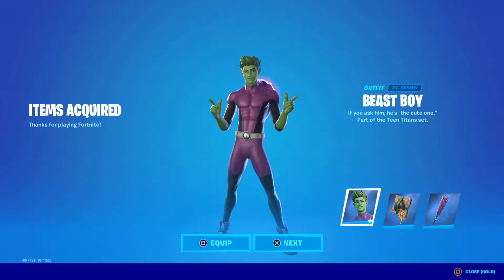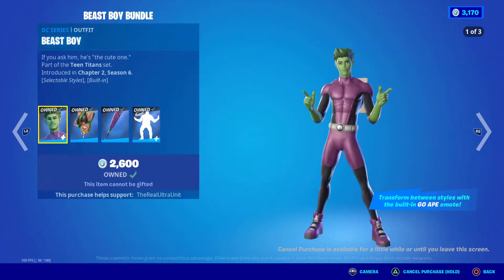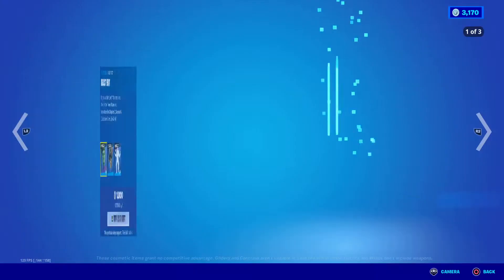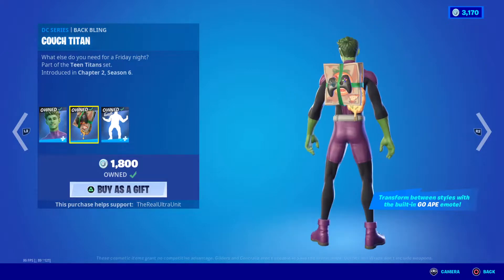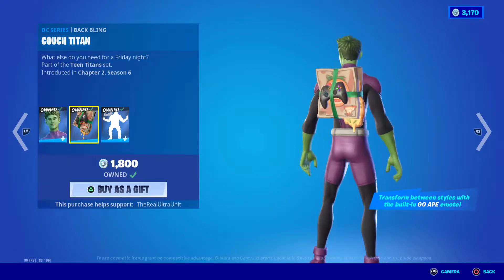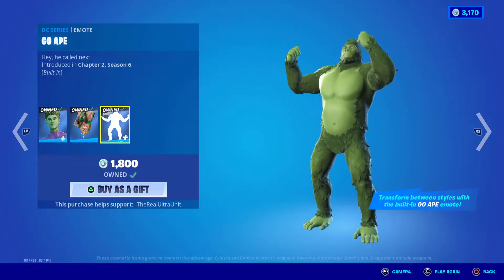Excuse the loud car noises outside, my door is open. So let me just equip him and equip everything for him. His entire bundle is 2,000 V-Bucks, but everything's separated. 1,800 V-Bucks for him — you get Beast Boy, which currently has two styles. You get his back bling, which is like a strapped-together pizza and game controller. It's pretty funny. And you get his Go Ape emote, where he transforms into his ape form.